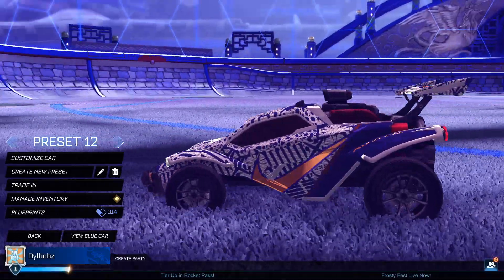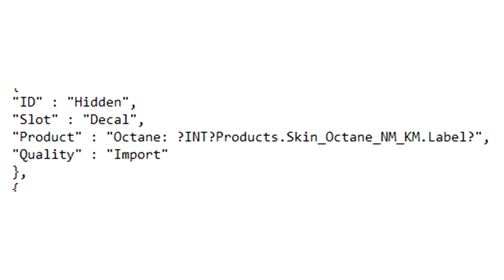There's this item in the game files that's hidden, so we can't spawn it in, and it has a bit of a weird name. For ages I was wondering what this was. It's an Octane decal, and it says here: skin underscore Octane underscore NM underscore KM dot label.